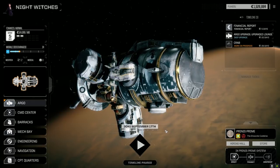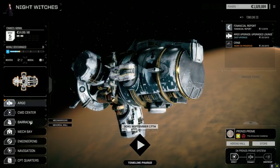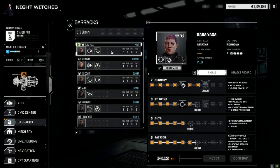Hey everybody, welcome back to another episode of Night Witches. We've got a couple of things to do today. The first thing we want to do is look at the barracks because Baba Yaga has the ability to take Warlord finally, so we're going to do that.